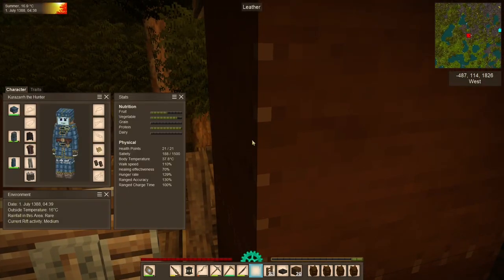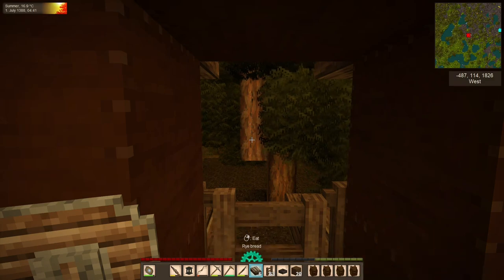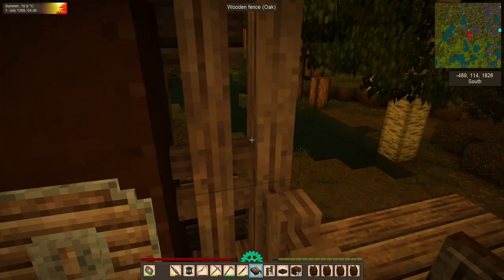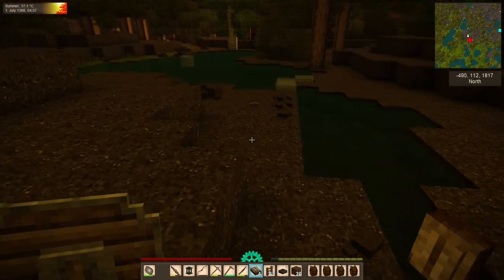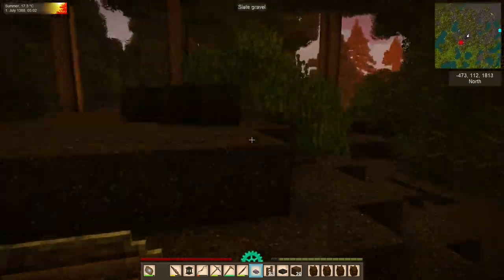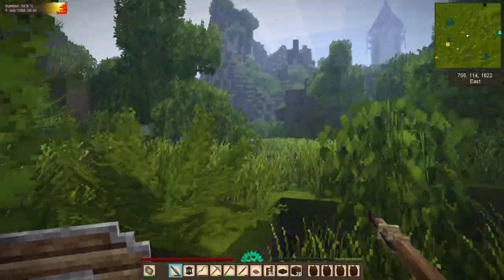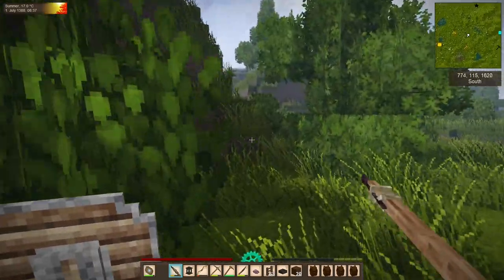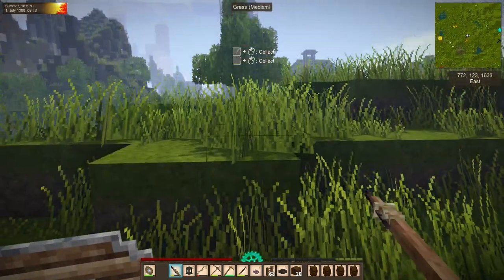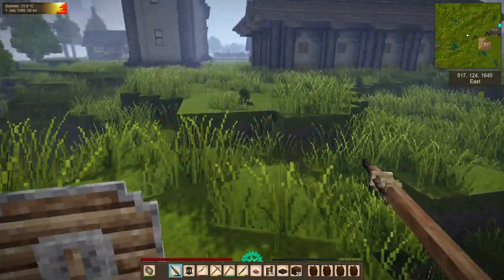Good morning, everyone, we are back. It is apparently still a medium rift activity day. We're going to have some bread, and that actually gave us some decent grain. Now we're heading back home to check out our spoils. There is nothing quite so comforting as having your house come back into view. We have tier 2 armor, so anything on the surface isn't really a threat — even wolves are a nuisance more than anything. But I just feel so much lighter when I get home, close the door, and know that nothing's going to come in and bother me.